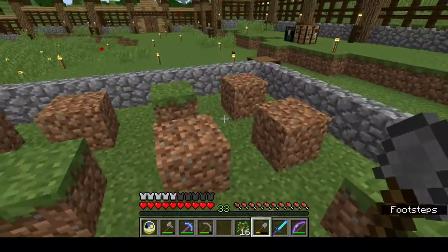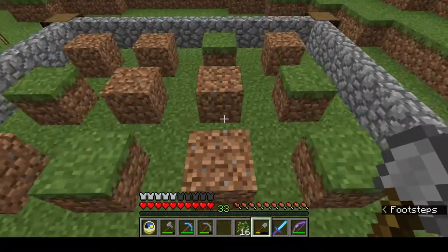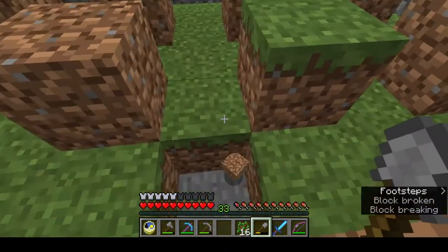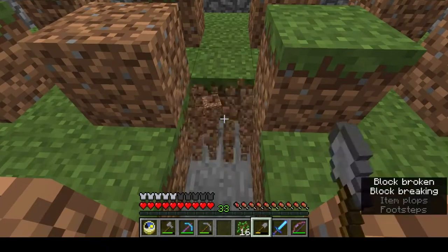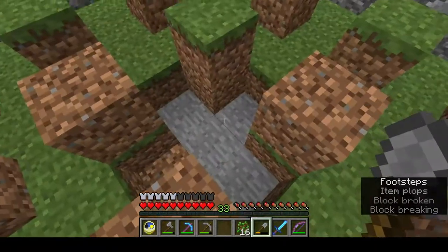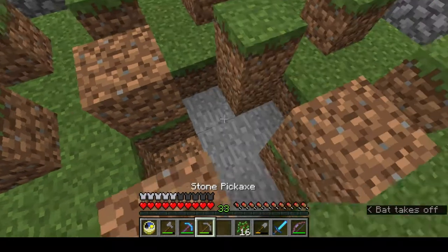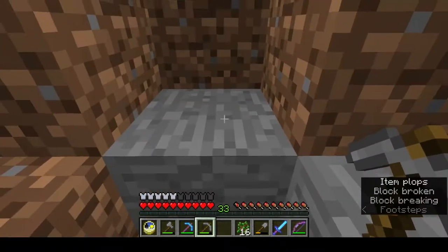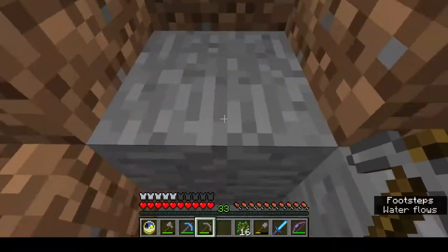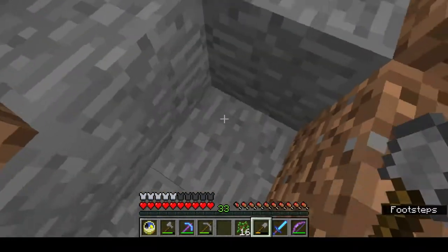Now the next thing is to work out where you want your collection point. I want mine over here, so I've got to bear that in mind. I go to the middle, dig a hole, and off each side I dig out a block so I end up with a cross shape. Now I go down and into the centre again, dig out a block in the direction we want the collection, dig out another, and we're going to dig a trench in this direction going eight blocks to start with.